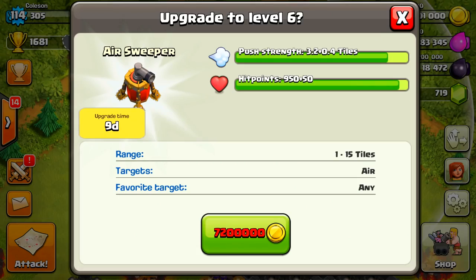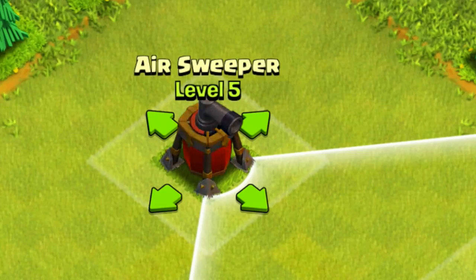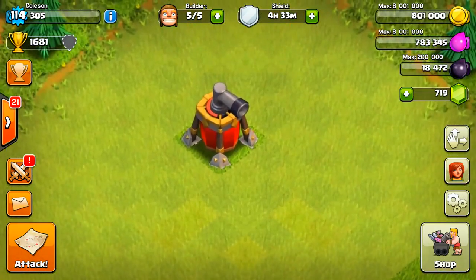At max level you will get a 3.6 tile push radius. So there you have it, you guys — we made our way all the way up to level five today. We didn't get to level six, unfortunately, but I just wanted to show you guys the new air defense. We will also be showing some air defense replays very soon, so make sure you guys subscribe if you haven't already. Stay tuned to the channel because we will be posting that later once I set up an air defense base. You guys have a great day!